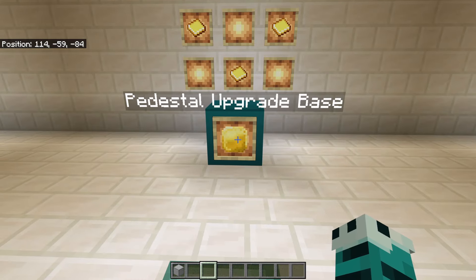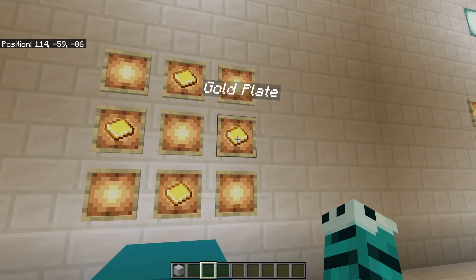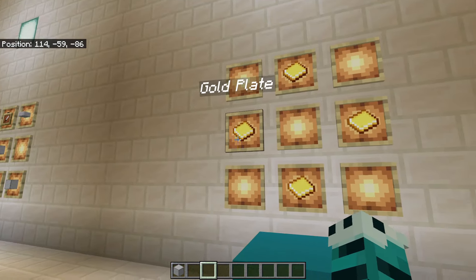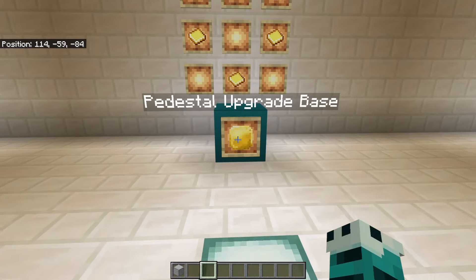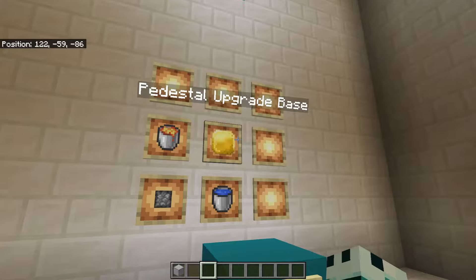To upgrade it we need a pedestal upgrade base, and to make that we're going to need some gold plates. The gold plates can be made — not quite crafted, but if you use the mechanical press from the Create part of the pack, you can get yourself some gold plates.